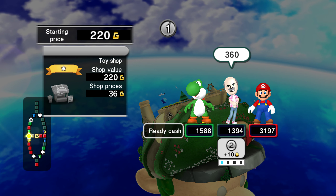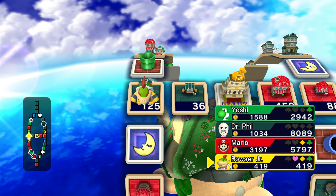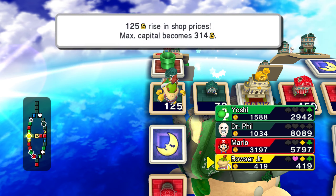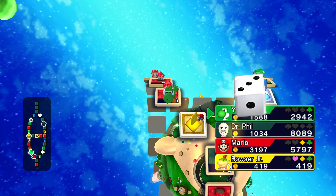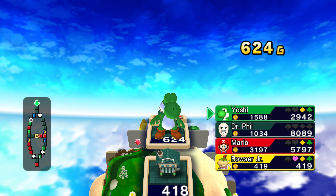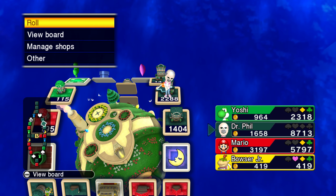Gosh, look at Dr. Phil — it's so strange. There we go. Bowser Jr., that's your last property — you have no way of making money now. And you don't have your final suit, so you could be bankrupt here. I came to your shop and all I got was an empty wallet, Dr. Phil. Yeah, Dr. Phil's properties are really expensive — he sells things to you for a high price.